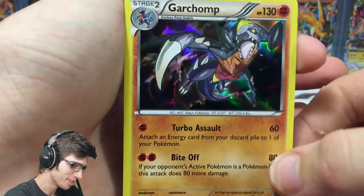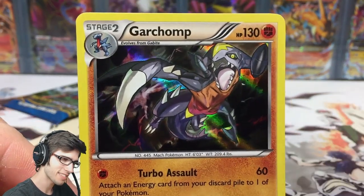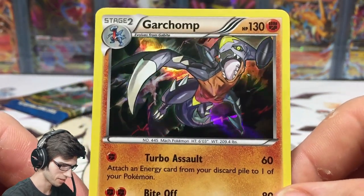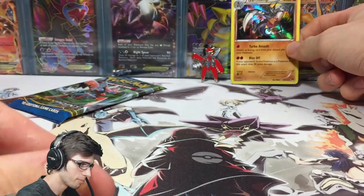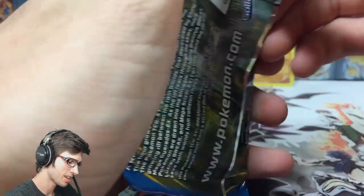If this is the only pull we get out of this blister, it's going to be insane. Check the link to my Mega Gyarados pin video in the description for the full story. The Garchomp has got Turbo Assault and Bite Off — not a bad card by any means. Now for the final pack, hopefully we can get something else.